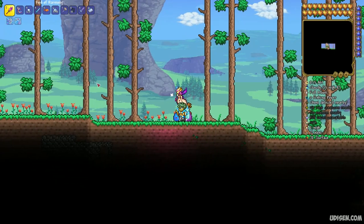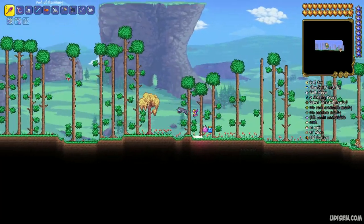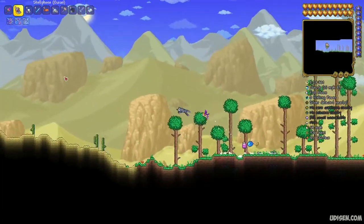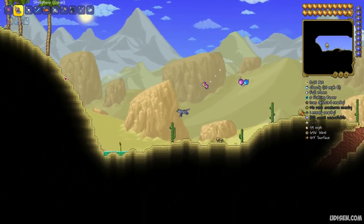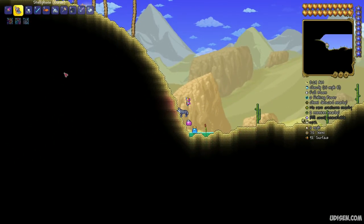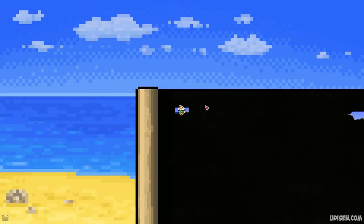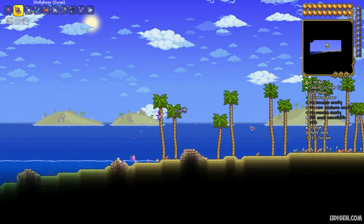After that, go inside the world and go all the way to the left until you find the left ocean. If you're lazy, you can use a normal Ocean Conch or Shell Phone and teleport to this ocean instantly. As you can see, I move all the way from the spawn and find the left ocean — it is the beach.